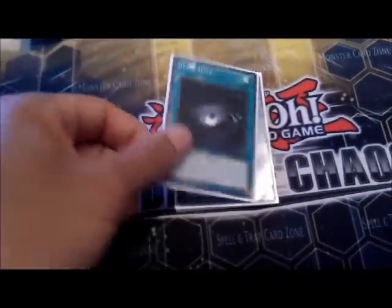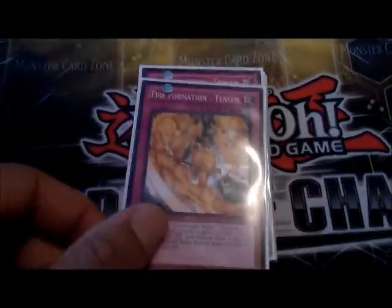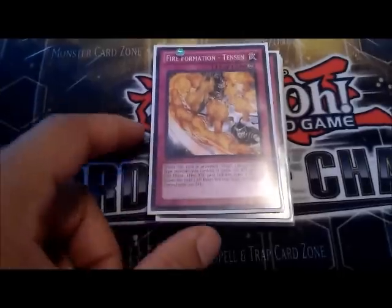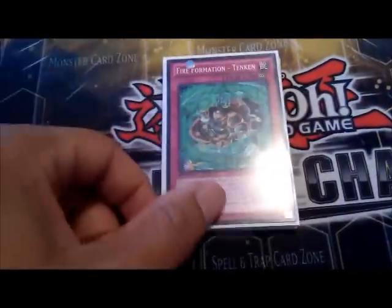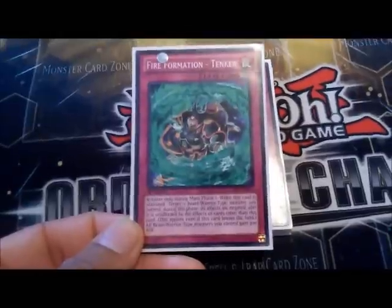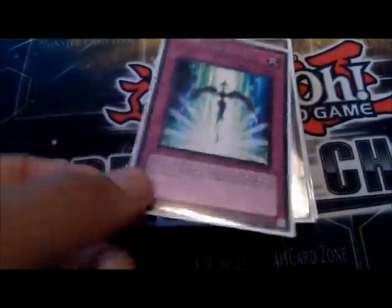I also run Monster Reborn, Dark Hole, Heavy Storm, and three MSTs. For traps I run one Tensen — I'm a beast warrior, I pick it for its effect, we gain 700 attack and as long as this card is on the field each beast warrior gets 300 attack. Next is Tenken — I pick a Fire Fist monster or beast warrior and it's unaffected by all card effects except this card for that turn, and while this is face-up each beast warrior gains 300 attack.